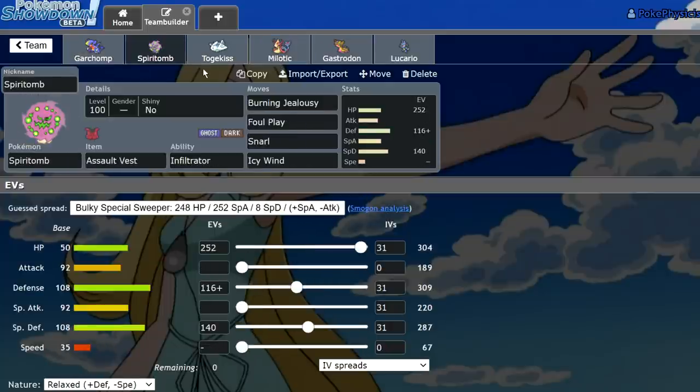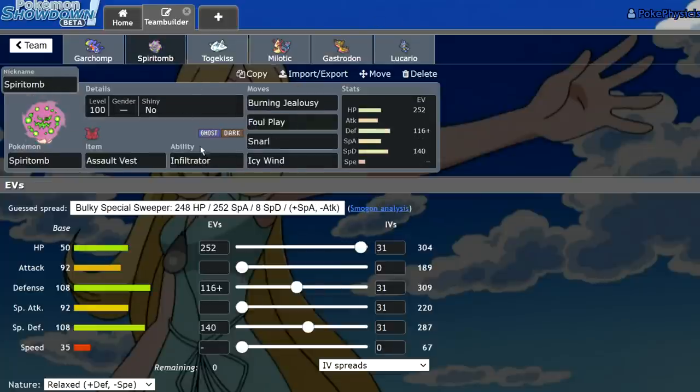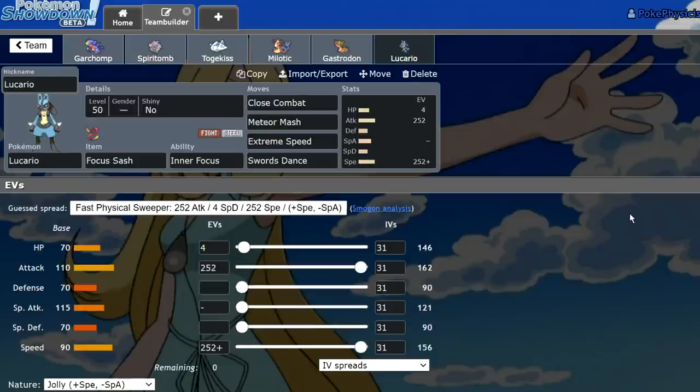Cynthia seemed the most attractive to me in VGC mainly because she has access to Garchomp, Togekiss, and Milotic, which are three really decent VGC Pokemon. Along with that she has access to some pretty interesting tools with Rindleberry Stormdrain Gastrodon, and Spiritomb is actually a pretty slept on Pokemon. We also have Lucario on this team — it's inner focus focus sash.